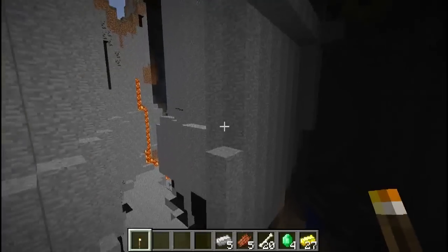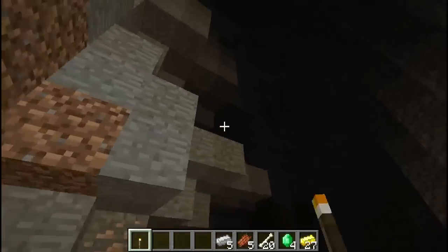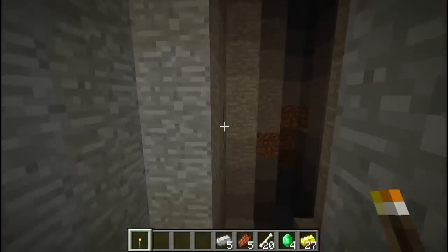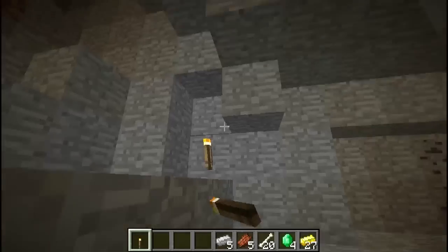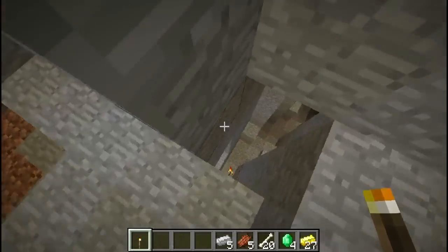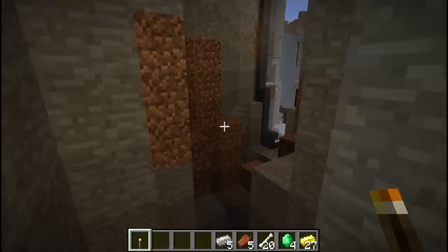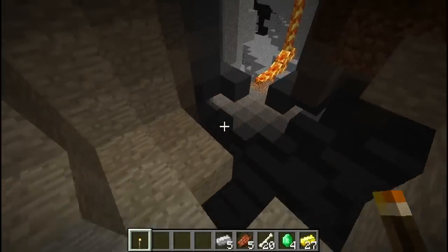Let's start with this ravine. This ravine's pretty epic in itself - it actually cuts the mountain right the way through. If I just go and light all of this up, it's pretty epic. There's more caves that way and more up here. It cuts the mountain directly in, which is very interesting. So you've got this surface ravine, which is a good point to start from. There's more caves down here.